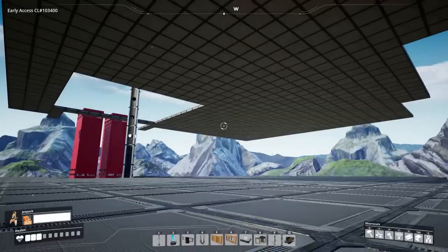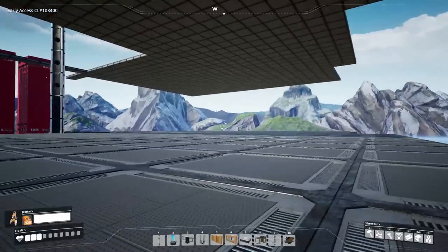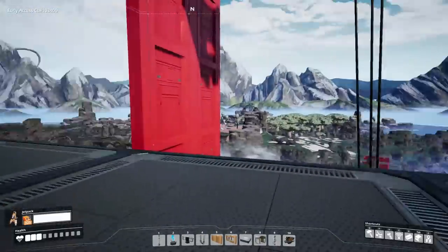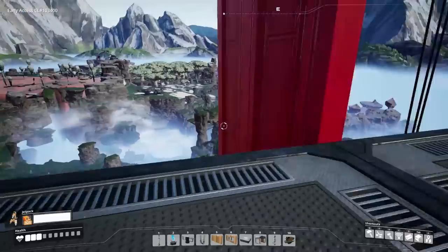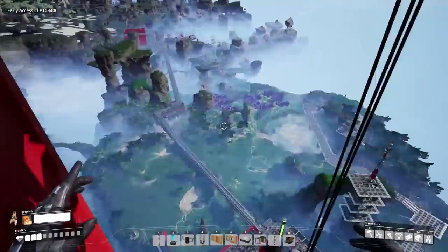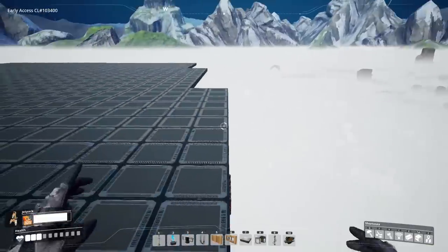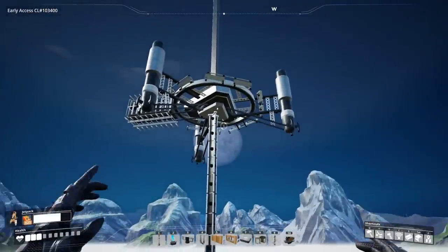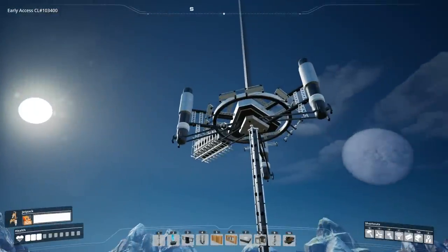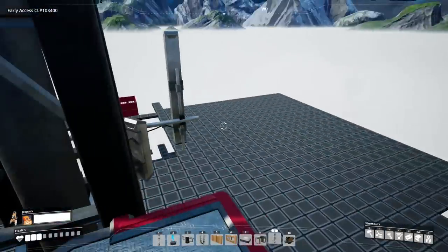I've prepped two full floors of the factory for this one production line. This first floor will be primarily constructors — we're going to need about 200 of them. And check this out: you see the world right now? We're going through the atmosphere! Because this last floor is pretty close to the space elevator. In fact, this is going to be the last project before we actually surpass the space elevator. So yeah, this one's kind of going to be a huge deal.